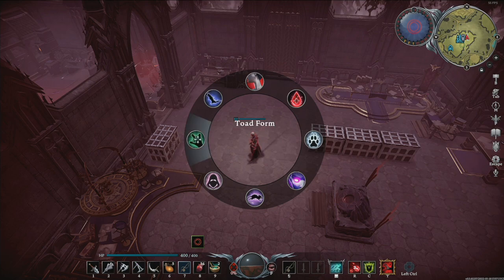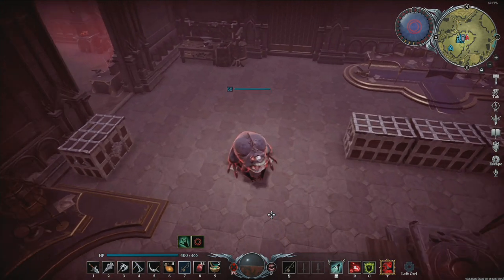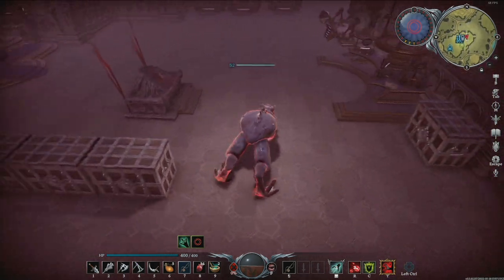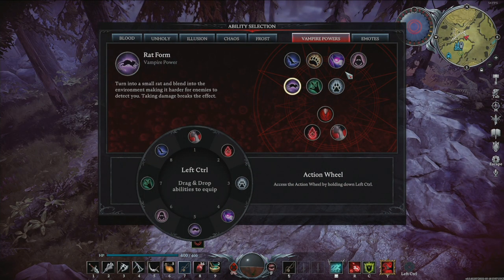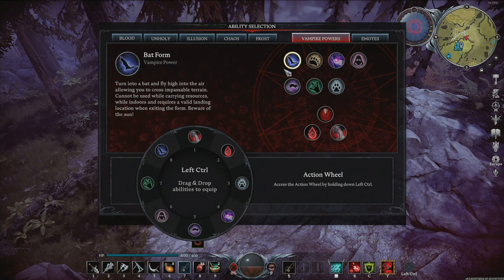Welcome to another vRising video. In this video I'm going to show you all the shapeshifting vampire powers in vRising and how to get them. There are a total of six different forms you can turn into: wolf, bear, rat, human, toad, and bat.